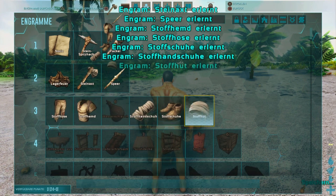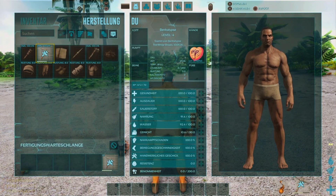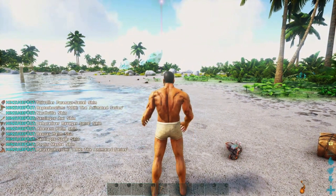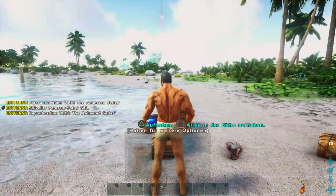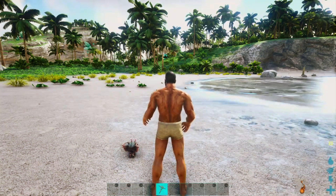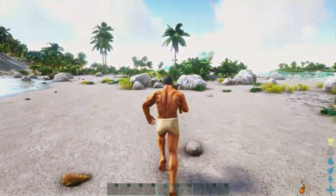So, jetzt haben wir ein paar Sachen gelernt und können sie herstellen – zum Beispiel eine Spitzhacke, die wir jetzt brauchen. Auf der PlayStation hält man L1 gedrückt, um unten auswählen zu können, welche Sachen man nimmt. Wir nehmen die Spitzhacke und suchen uns einen kräftigen Stein und einen Baum, um Holz und Stroh zu sammeln, und wir sammeln auch direkt Feuerstein und Stein.